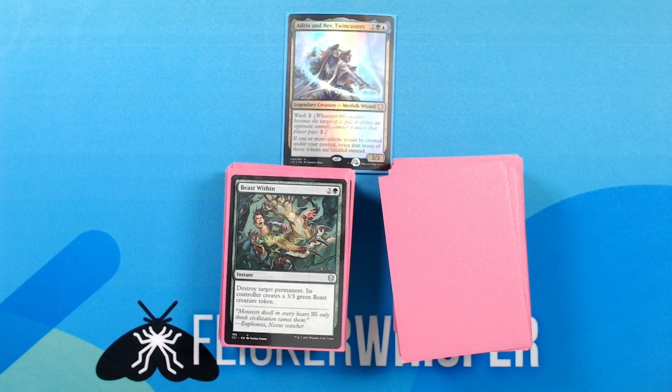Beast Within — destroy target creature, the creature's controller creates a 3/3 green beast creature token. Important to note that this one can target any type of permanent.